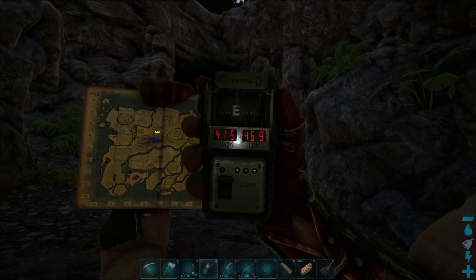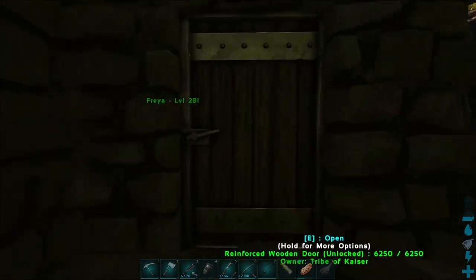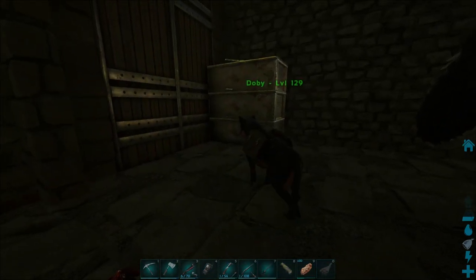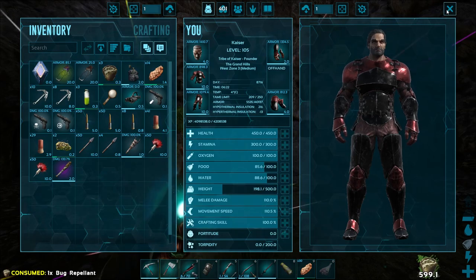I'm at the central cave located at 41.5 x 46.9, but if you have another cave that you like that has Onik in it, feel free to use that one. There's my RG that I used to get here, and my Hyinodon that I'm using to store meat in, along with a refrigerator. Now let's apply some Bug Repellent and look for our Onik.